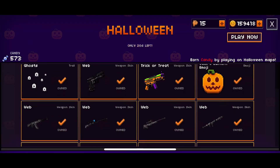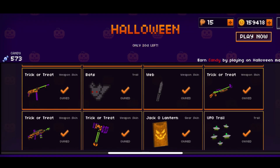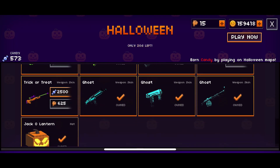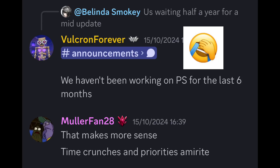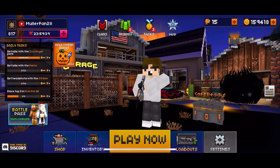As usual, there's a limited event item shop that has Halloween skins from years before if you missed them. It also saves your candies from last time. This year though, they didn't add any new skins because this update only took them a month or a little more to make, as they were busy developing their new game. To earn candies, you have to play maps that are Halloween themed.